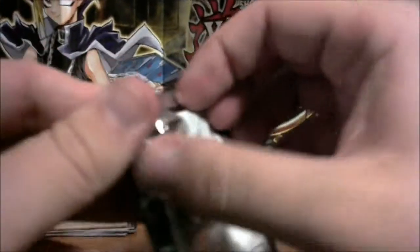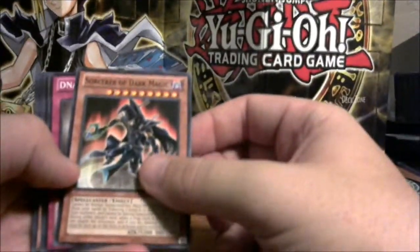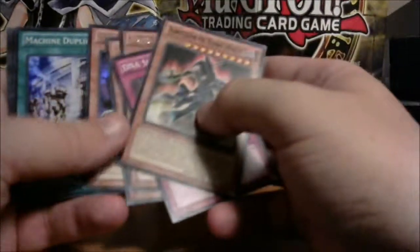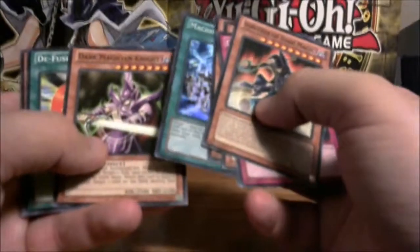On to the next pack. I definitely want the Relinquished card — I did order some separately but I definitely use that in my deck. We got Sorcerer of Dark Magic, DNA Surgery, Hand of Nepthys, Gravekeeper's Descendant, Flying Kamakiri, Machine Duplication, Dark Magician, Night's End Sorcerer, and Charm of Shabti.